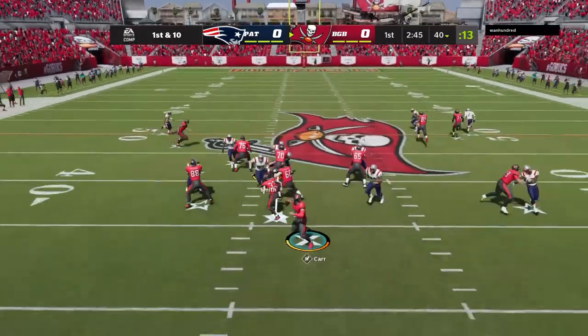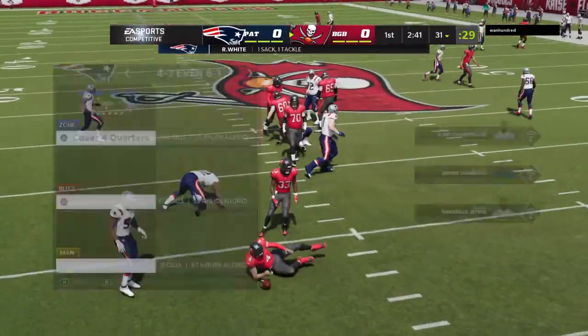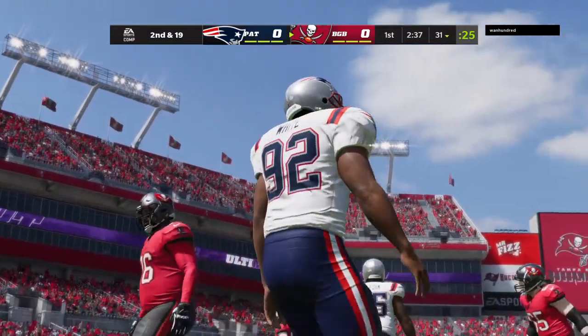Now a play fake. Carr. But a heavy rush, and down he goes. Reggie White — what a force. Got back there for the sack.